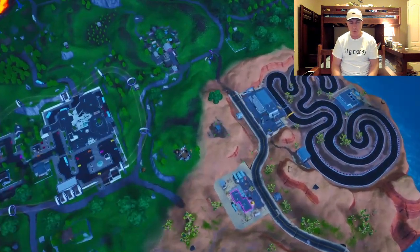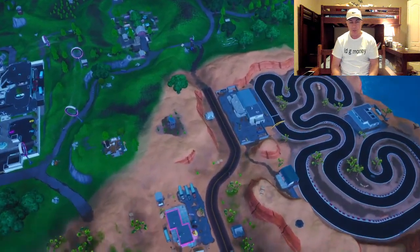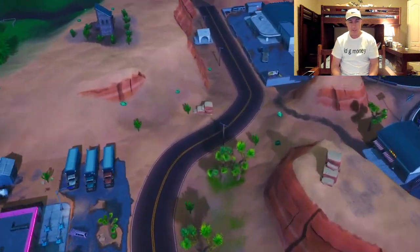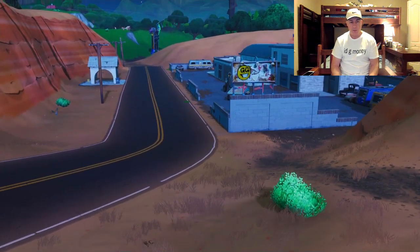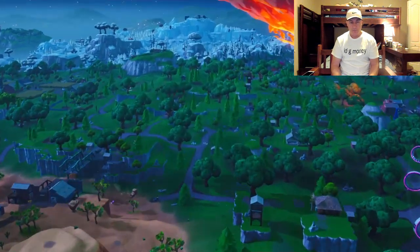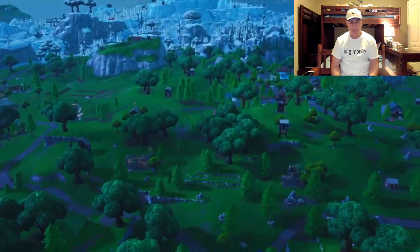Now jumping straight into this challenge, we're going to the racetrack first. I'm going to show you all three locations. So you can see as we come up on this one, right there is the billboard with graffiti on it. That's number one.